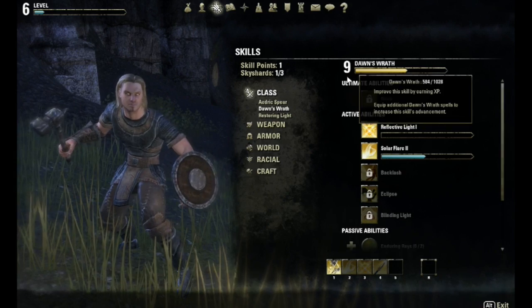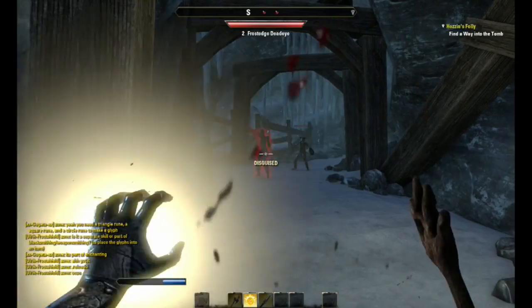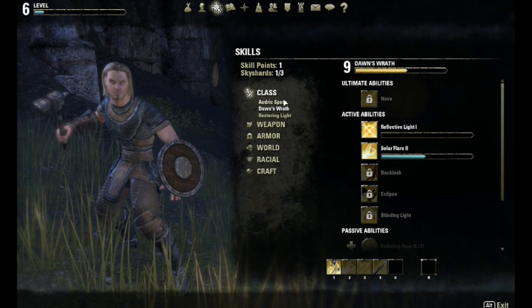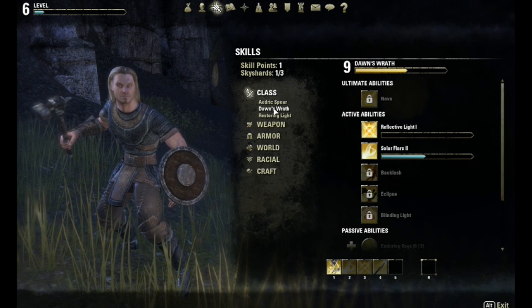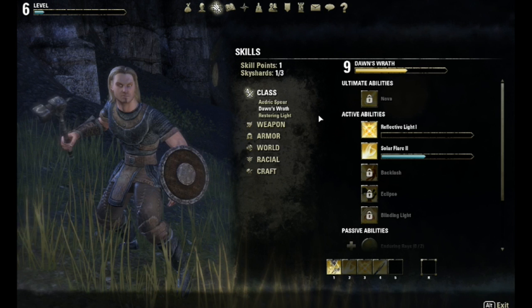Dawn's Wrath is more ranged, like Solar Flare and Reflective Light — these fling fireballs and things like that at enemies, which are really cool. If I was more physical, I would focus on Dawn's Wrath, because I already have a hammer, and when I'm up close I'm going to be using my hammer, and then to pull targets I'll use Solar Flare or Reflective Light.